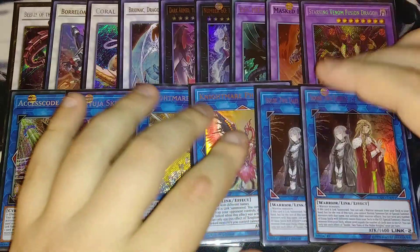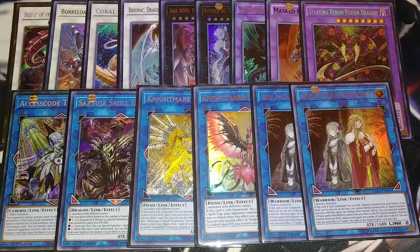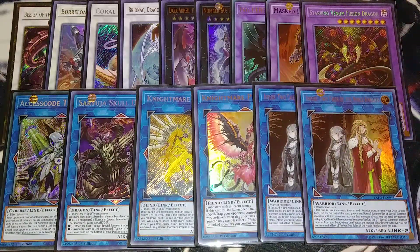And then two copies of Isolde, Two Tales of the Noble Knight, which helps us thin the deck so we don't draw into our copies of our equip spells — which is really pivotal to the deck because you don't want to start drawing into your equip spells. You can also use Isolde to send your copy of Cursed Bamboo Sword to the graveyard to grab from the deck either Bamboo Sword, Broken Bamboo Sword, or Golden Bamboo Sword — whichever one you need to start going off with your plays. So that's it for the deck, guys.